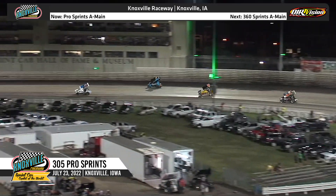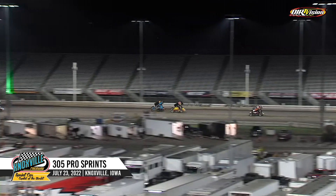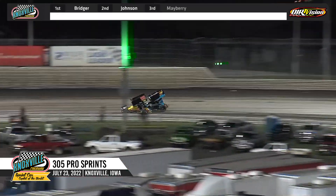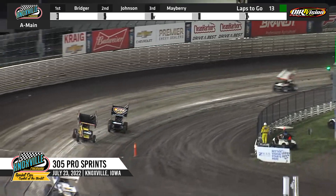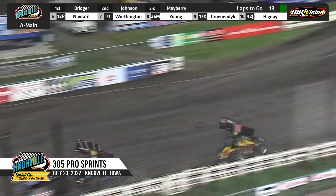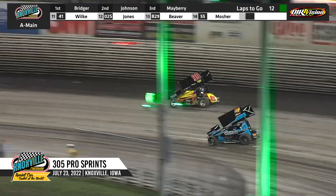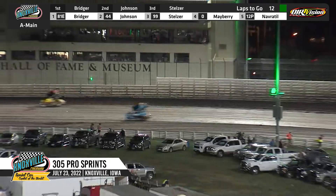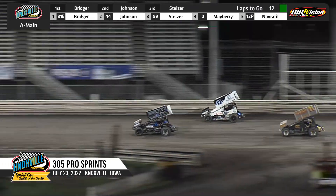Bridger jumps back out to the early lead down the back straightaway. Scotty Johnson running in that second spot. Here comes the number 99 though — Matthew Stelzer. Stelzer muscles his way up into the third spot, moving by Mayberry as they work through turn four. Mayberry shuffled back into the fourth position. Ryan Navertil rounds out your top five. Here comes Tyler Gronendijk — he'll put the whip to her on the high side of the racetrack.